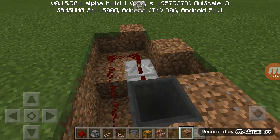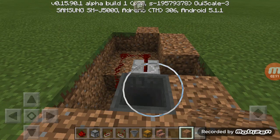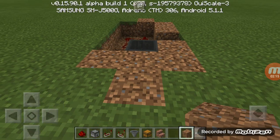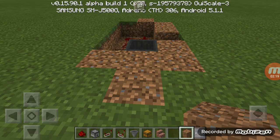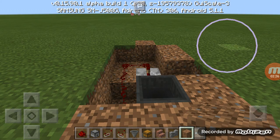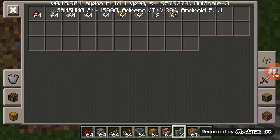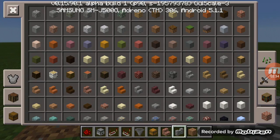Let's say for example I put one in there — see, I got a cobblestone wall. So currently it's working. Now I'm gonna make the design.